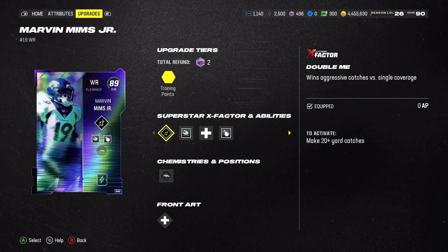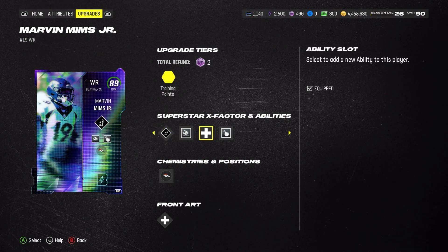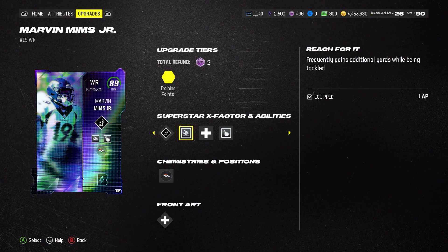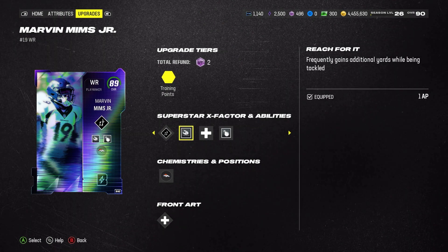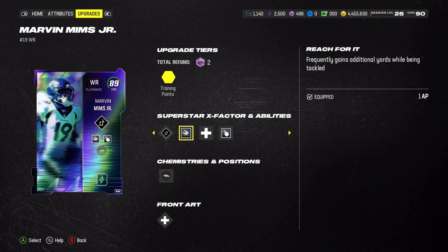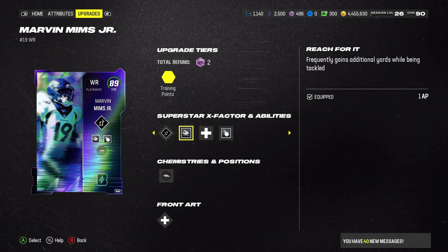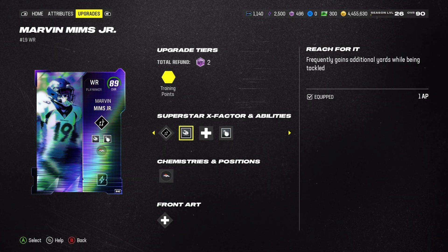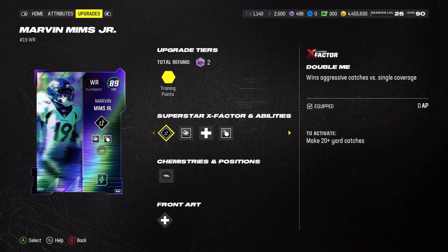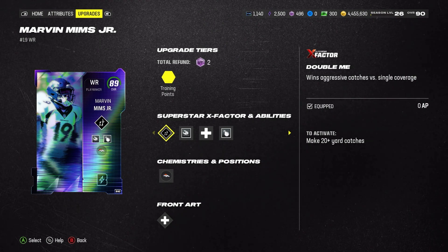Today we're about to find out how good Mims is, so if you want to watch and see if he's worth it, you're about to find out. We put three abilities — technically two I guess, plus the X-factor. We still need four AP with Anthony Richardson because I always need Gift Wrap and Gunslinger. You can't have a gameplay for a wide receiver if you can't get the ball to him — I always say that. So I've got Gunslinger on Anthony Richardson and Gift Wrap.